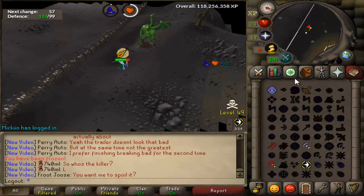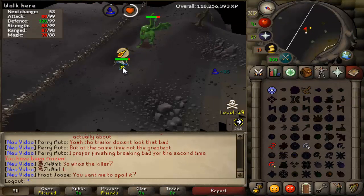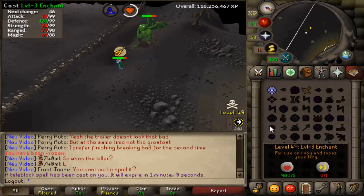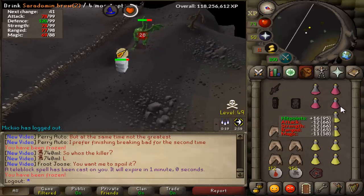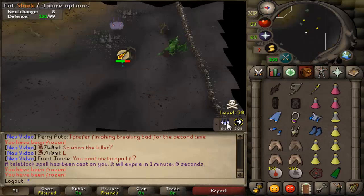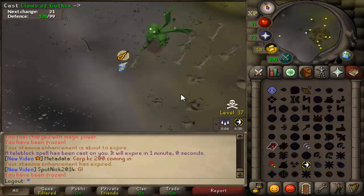Second time fighting the first demon — I know where it spawns, I know the lure ranges. It's right by the Chaos Elemental, but the Chaos Elemental isn't near me so I think I'm good. I get it to about half health, and guess who shows up — Chaos Elemental strips all my armor, teleports me, and at the same time I get frozen by the demon. I'm chugging brews, eventually run out of food, so I've got to try again.